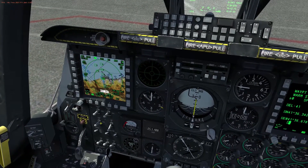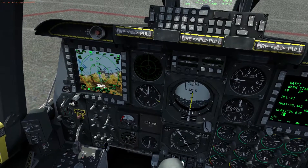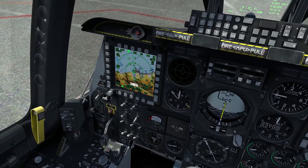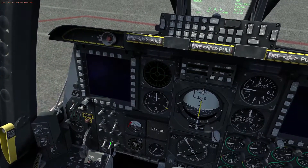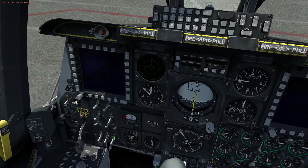Master armament switch — all these switches on safe: safe, safe, safe, safe, or off. Now TGP is off. CICU, I'm going to turn that off. Reset the warning. JTRS, off. And then the IFFCC, off.